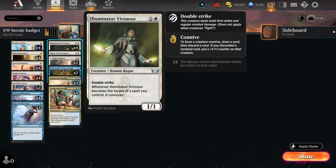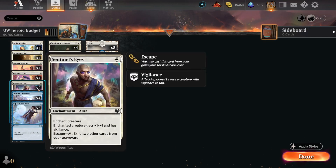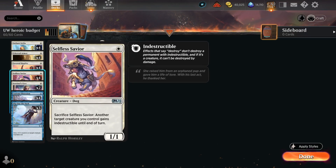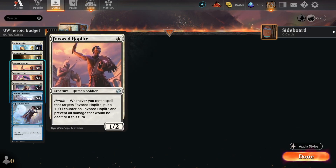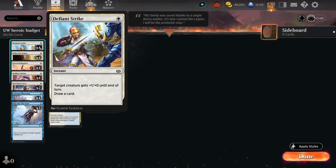It also works with our protection spells like Sejiri Shelter. We have Illuminator Virtuoso — a one-one with double strike — and it connives when we target it with a spell, so we can rummage through our hand. Slip Out the Back for more protection, some more card draw. Sentinel's Eyes is really good because you can escape it from your graveyard for cheap. We've got the best doggo for some more protection, another heroic creature — the Favored Hoplite — that puts a plus one plus one counter and prevents damage. Then Ethereal Armor for a cheap enchantment that makes things bigger, and another cheap cantrip that targets our creatures.